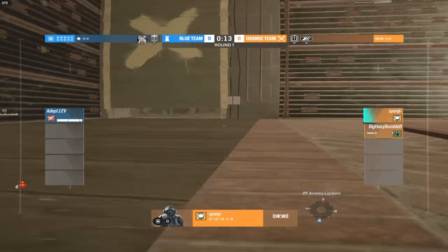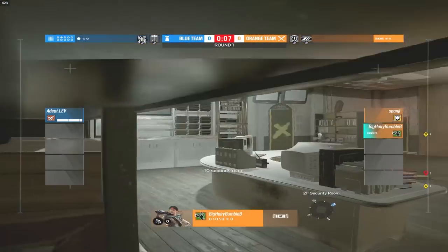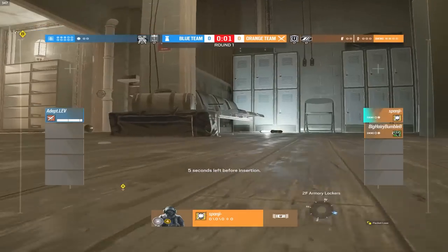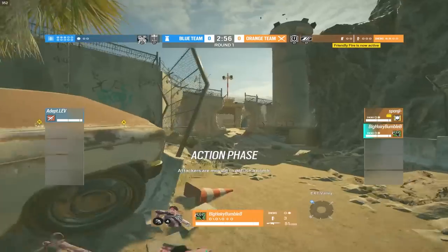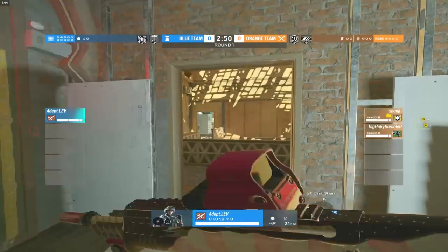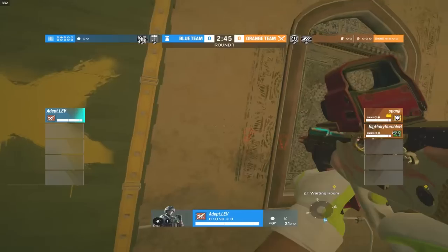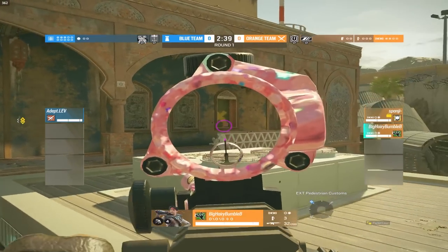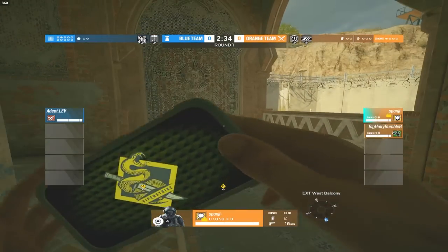Sneaky drones are in sight right now. Span's trying to hide this drone trying to get it away from the site, and somehow he's actually able to escape. We're going to see Bumblebee picking the Amara right now — looks like he's going to be doing some sort of an Amara rush. Well, it looks like Span is going to be joining him on the Blitz. This is going to be quite a toxic 1v2. Adept was trying to go for an east stairs spawn peek but both diamond players are spawning valley side.